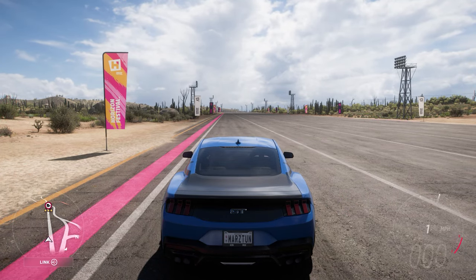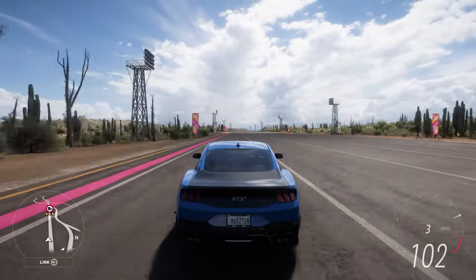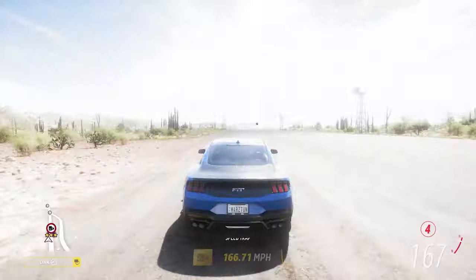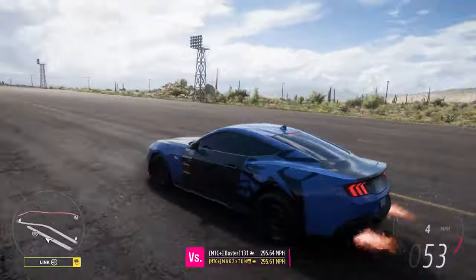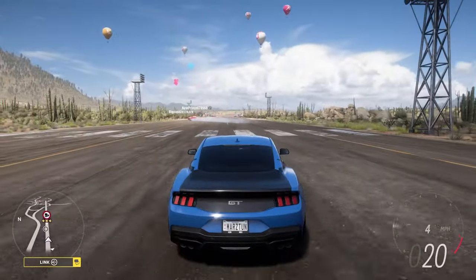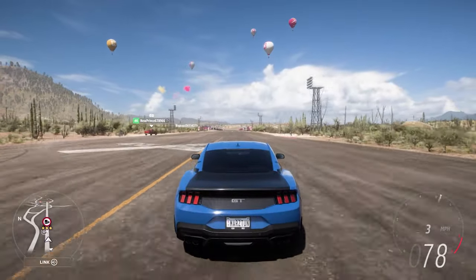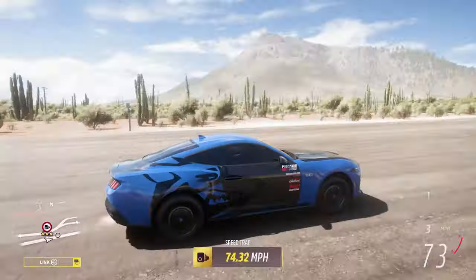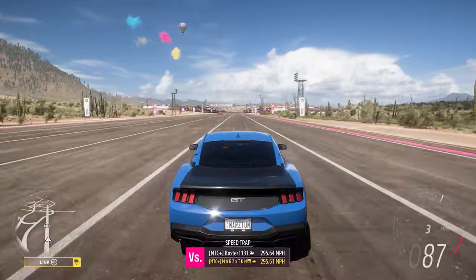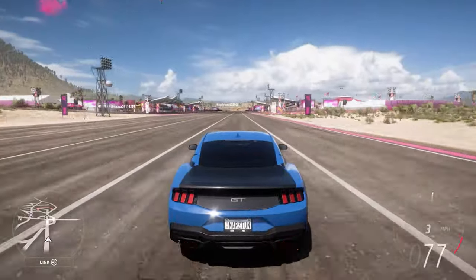Let's do it again — e-brake, gas, clutch. There you go. Real nice wheelie on it. You can probably do a higher wheelie with a shorter first gear. As you guys see, 166 — not bad. Making this the 166 just makes it a little bit slower than the '18 GT. But it's still a real nice smooth vehicle and I honestly like the overall aspect of it.